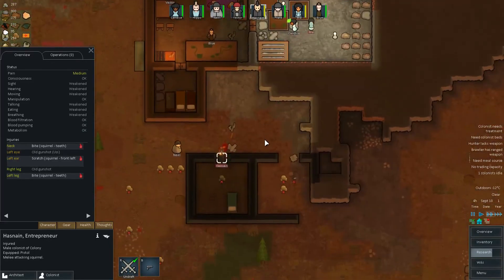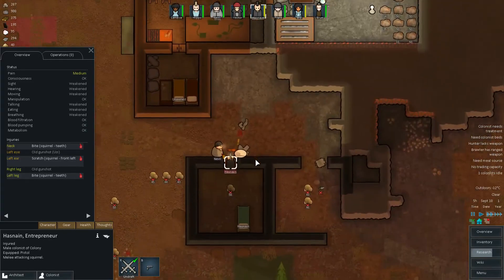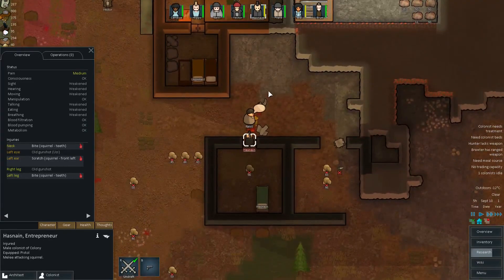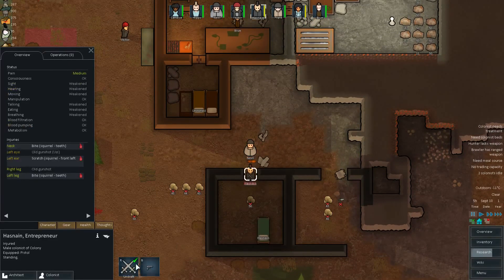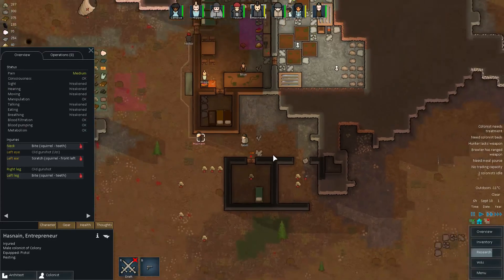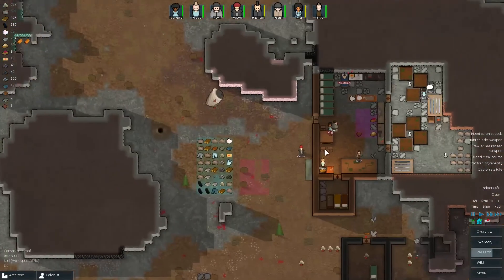Now he's gonna spend the rest of the day in the hospital — well, if you can call it a hospital anyway. A first aid station and a bed, that's about it. We're going to have to work on that as well, but there's plenty of stuff to do, and building a hospital ain't one of them right now.